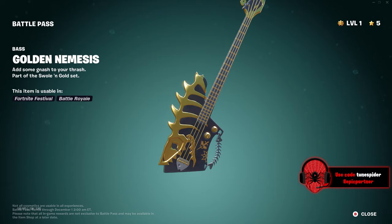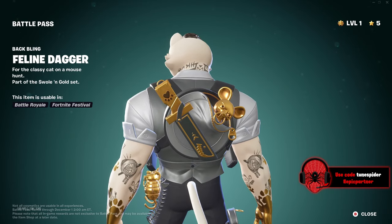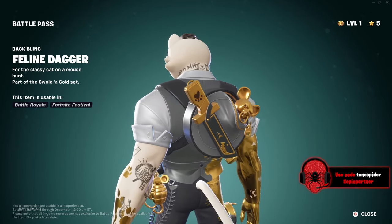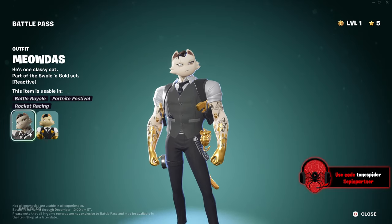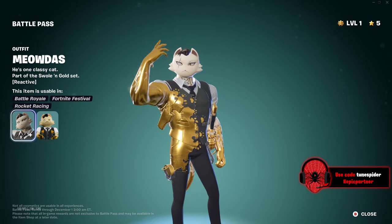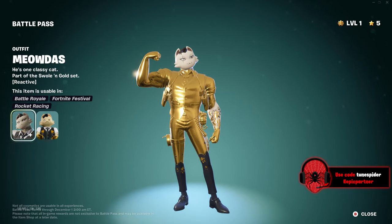Another guitar — this one's pretty cool though. Feline dagger. Is that a mouse? Oh my god, is that like a mouse grenade? Yes, it is! That is awesome, I love this back bling. And Meowtis — bro's looking buff and handsome, I'm not gonna lie. The hair just throws me off, but overall it's a good skin.